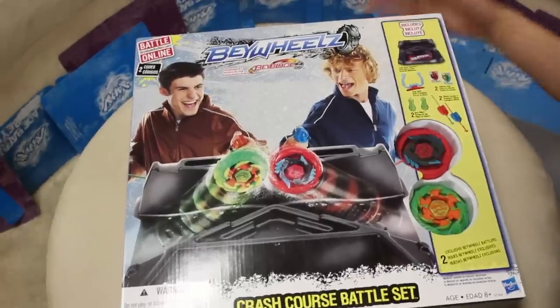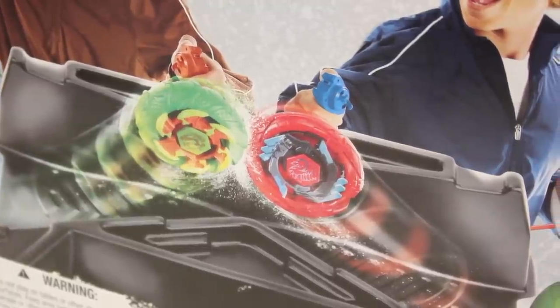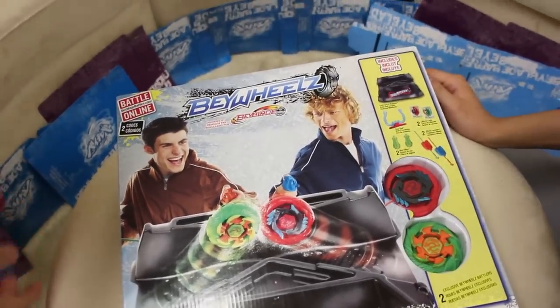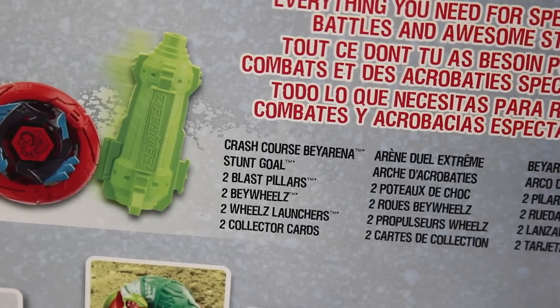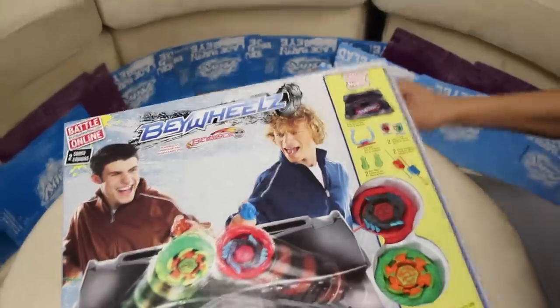We basically got the set for the arena — the Crash Course Bay Arena. It's a ramp, it's called Arena! We have a stunt goal with it, two blast pillars for races, and the ripcords of course. Ripcords and two collector cars.